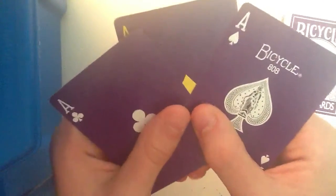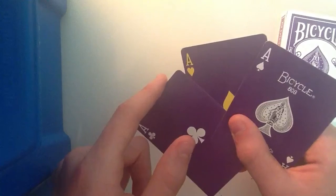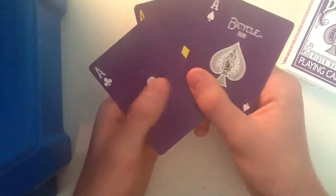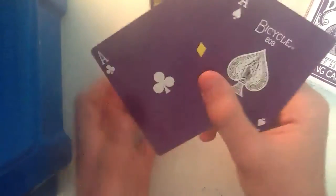So the ace of hearts has to be at the back. And then you just fan them out like so, cutting the heart like that so it looks like a diamond, and also not showing that you've got the ace of hearts there. So just cutting it up. Really easy. Once you've done that, you say: I've got the ace of clubs, diamonds and hearts. Square them up and then just put them to the side.